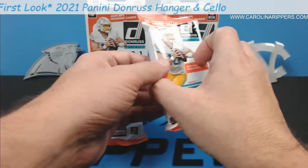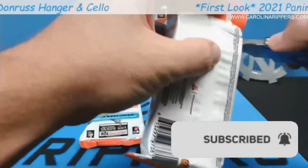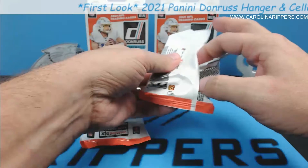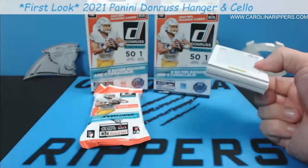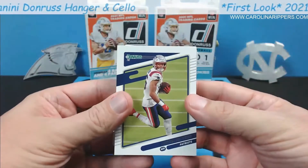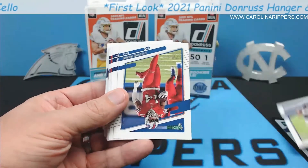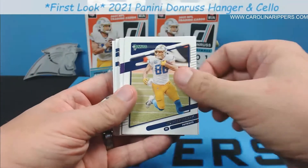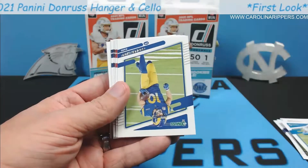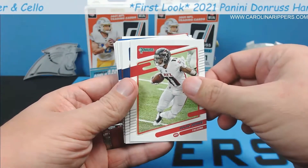So let's do this — we'll start with the cellos. We have gotten eight million Donruss cards on the channel between our rip league and our breaks. A typical cello you get a giant stack of cards, so let's go through some base: Jacoby Myers, JK Dobbins, Diggs, Hunter Henry, Damien Studs, Adam Thielen, Deandre Swift.